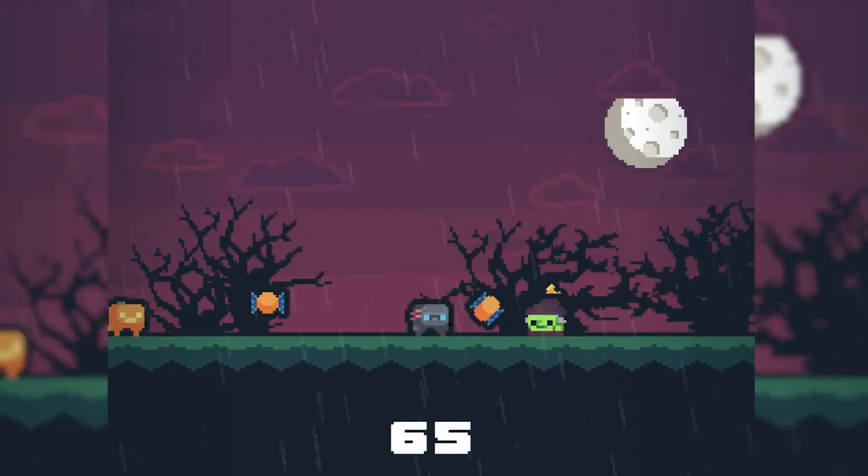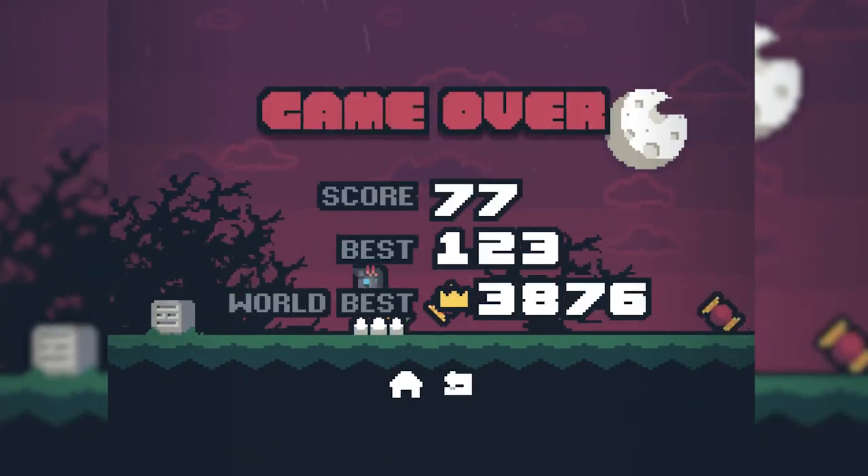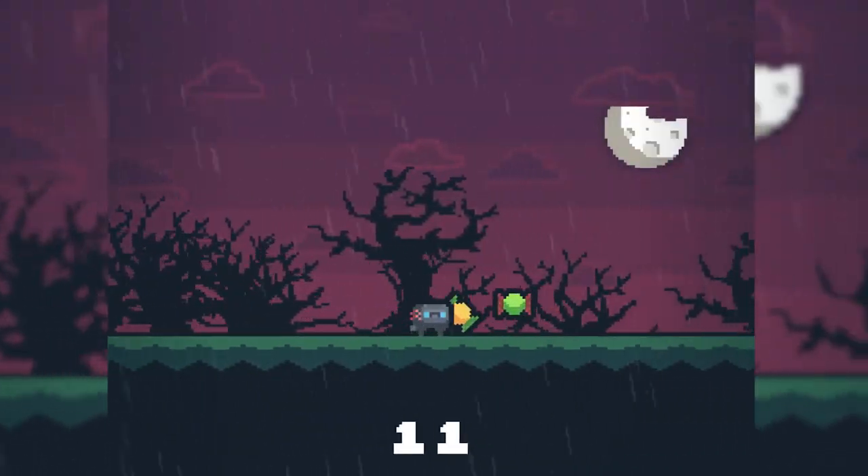In Spooky Run, you must dodge or smash witches, zombies, vampires, and more in your journey to consume as much candy as possible. You earn points by collecting candies or smashing enemies.